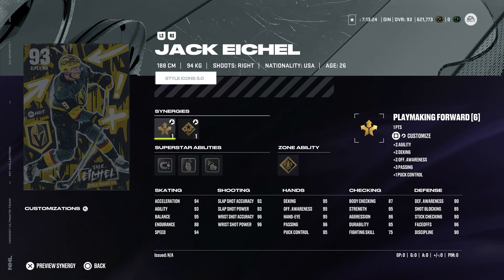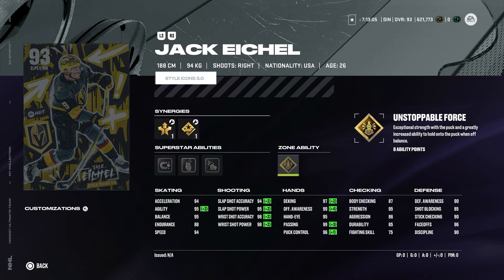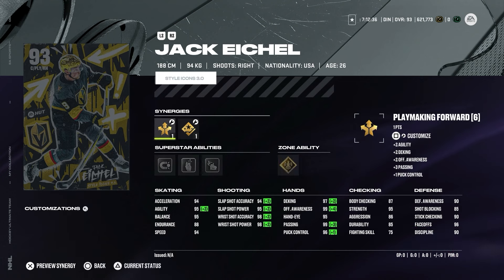Jack Eichel is the number one choice for this week because his custom strides just play differently. Playmaking and sniping forward with Shooting Boost, Defensive Boost, and Checking Boost. Superstar abilities are Magnetic, Make It Snappy, and Silver Wheels, with zone ability Unstoppable Force — a great combination. Shooting stats are very good; hands are around 96; skating is solid too, though endurance is only 88, which is a bit surprising given Panarin had 90. This is a right-handed winger, so most use him on the wing, but he can also play center — especially relevant now that we have Matthew Barzal as another right-handed center. You can activate Defensive Boost to boost his faceoff stat further. Overall, Jack Eichel is number one this week, Panarin is number two — the custom stride always makes him play exceptionally well.